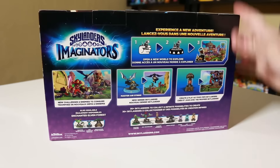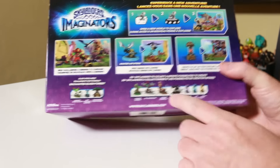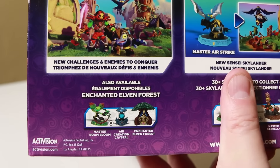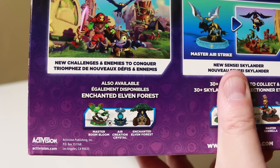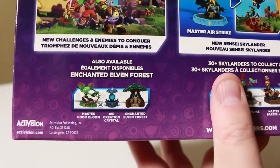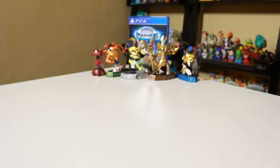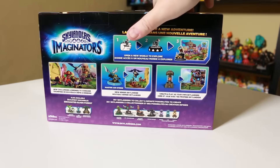Let's spin this around so we can see some of the information on the back, and some of the other characters. Here's something very interesting — some of you guys pointed this out on my Target video — we get a look at the Enchanted Elven Forest Adventure Pack that's coming out soon, with Master Boom Bloom and the Air Creation Crystal. Around the sides we can see each side there. I've got my starter kit behind me — I put an unboxing video of that up already for you guys.